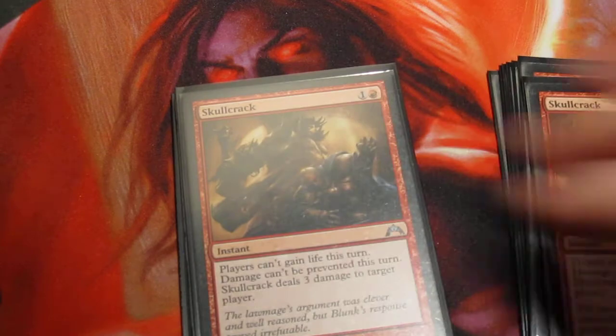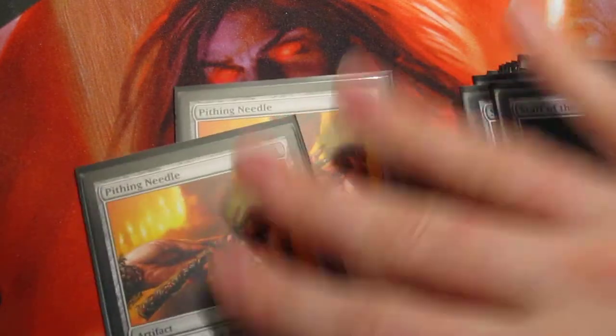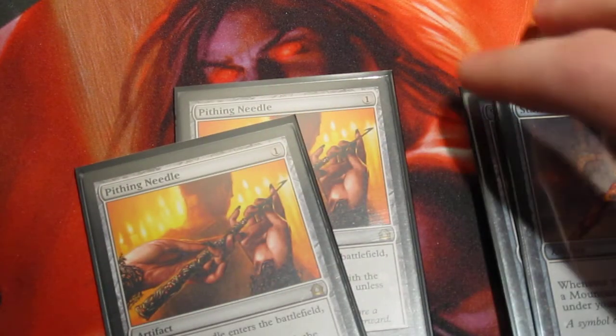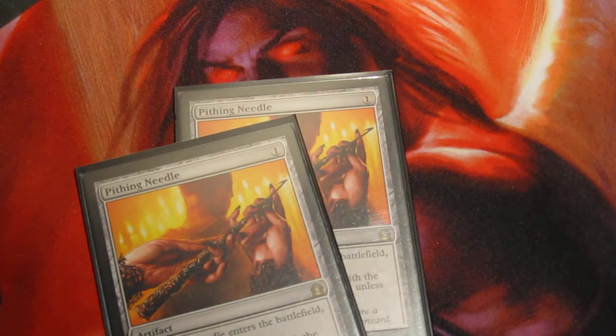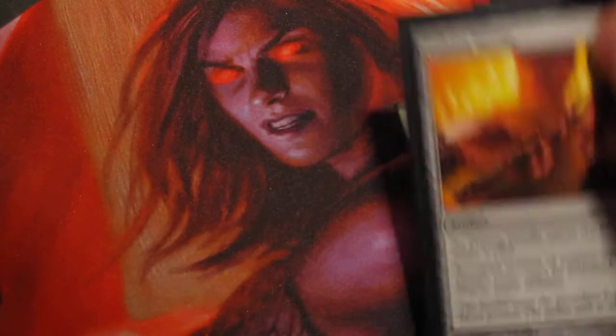Sadly, Master of Waves is immune to everything in my deck except the Mutavault. Skullcrack is in there — of course it stops Sphinx's Revelation. I do run two Staffs; there aren't a lot of burn decks at my place so the Staffs are kind of helpful. And two Pithing Needles to stop walkers, the drawing of Underworld Connections, or just about anything. But that's the sideboard.